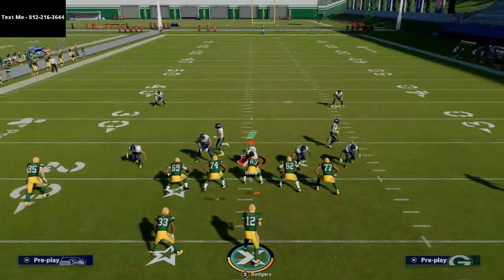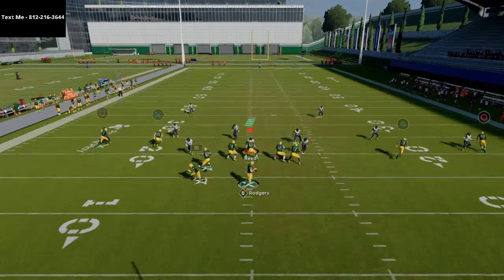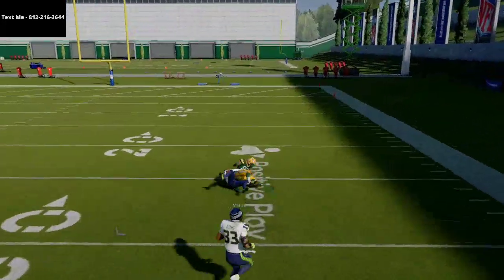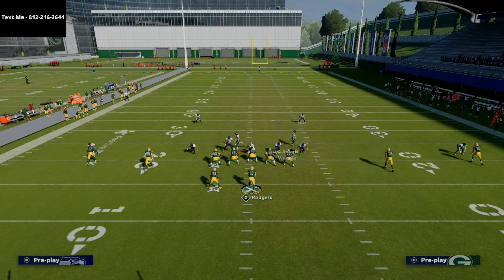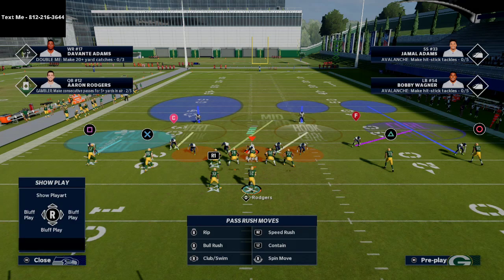But what if they flip their cover six and catch you running this? The only thing different is that they're pressing, so obviously if you get a beat press animation you'll be able to get over the top. A smart person with this defense knows that cover six is best run with the cover two side to the short side of the field. So you have cover two on one side and cover four on the other — what are you going to do?